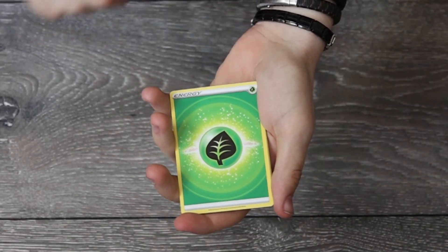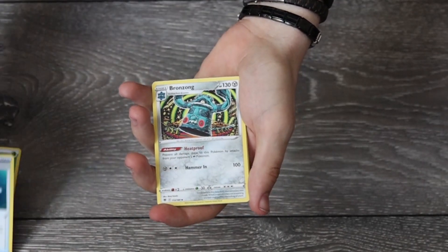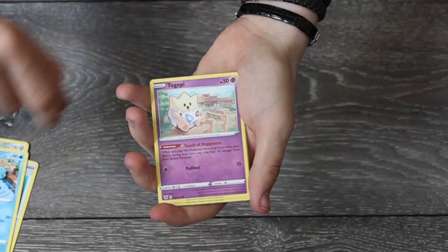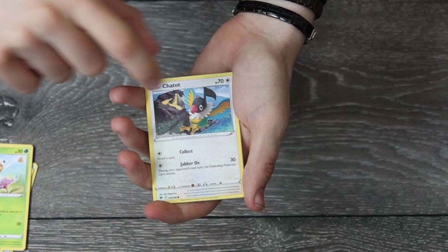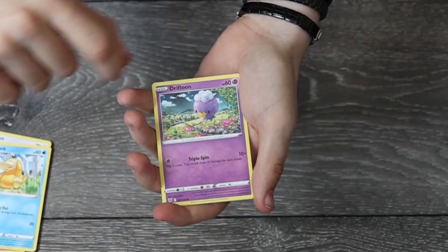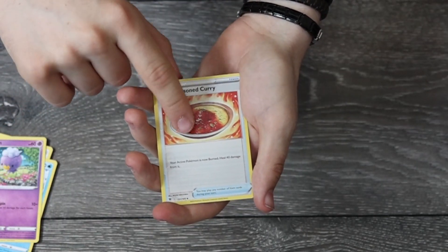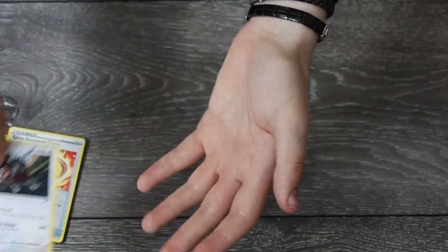On to the final pack. We start off with a Leaf energy, some more Sunglasses, Bronzong, Dudunsparce, Togepi, Combee, Chatot, Psyduck, Drifloon — and I think this might be the last one — and an Ursaluna. That is the final pack.